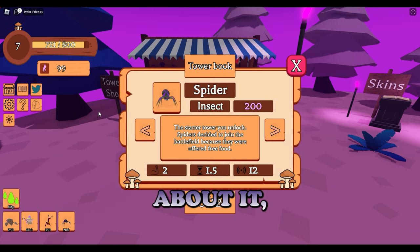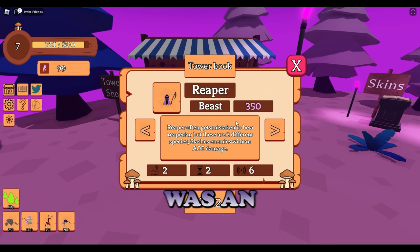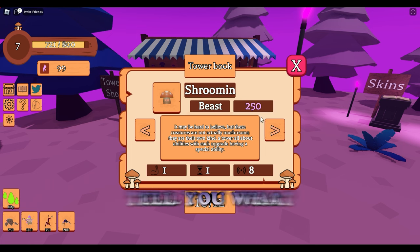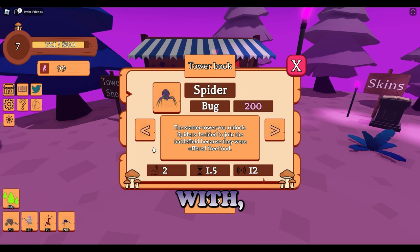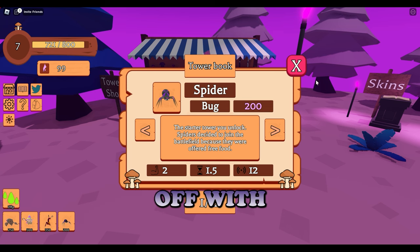The little book here - the tower book - what I really like about it is it goes through and shows you all the different towers in the game. Ice Piece is not available anymore from my knowledge. The Reaper was an event tower. It tells you how much the original starting cost is. The Plasma Generator is a support tower. The Spider is what everyone starts off with, and I ended up buying the Wizard right after. These two you can pretty much beat any single easy mode.